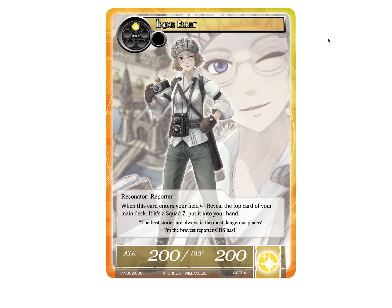Next up we have Irene Elitz. When this card enters your field, reveal the top card of your main deck — if it's a squad 7, you can put it into your hand. For a 1-drop 2-2 for light, that's actually not bad in terms of playing sealed Vingolf games. It's kind of cool that even in the games Irene exclusively follows squad 7, so it's neat that she's linked to those people. But it's a reveal, so it's not that great, and she doesn't really do much beyond that. She's just kind of a blocker without any protection, and if it's not a squad 7 you just gave your opponent free info — so there's a little bit of risk to play with that.